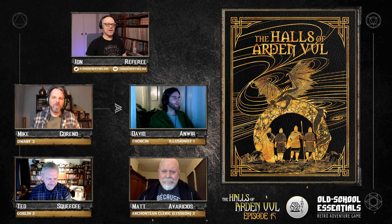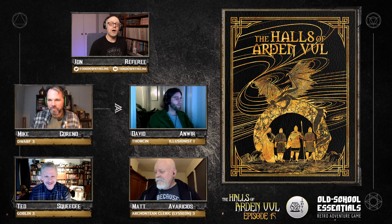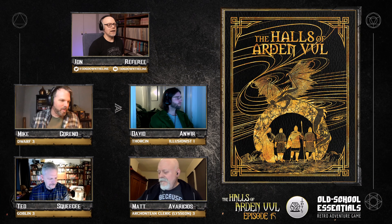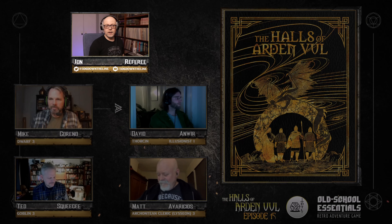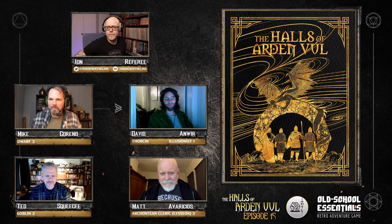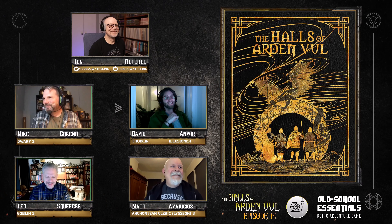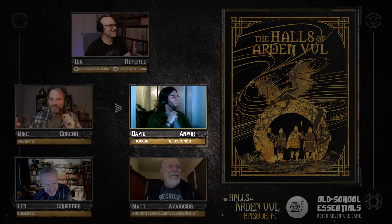Hello everybody, welcome back to 3D6 Down the Line. We are on episode 15 of our Halls of Arden Vul mega-dungeon playthrough. The Halls of Arden Vul are by Richard Barton and we are using the Old School Essentials system by Gavin Norman. I am your referee for the night, my name is John. Going around the horn: Hi, I'm Mike and for at least a little while longer I'm playing Gorand Black Hood, the third-level dwarf. I'm David, playing On'Wier, death-caller illusionist.